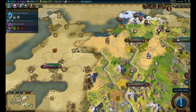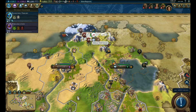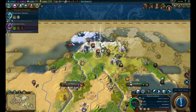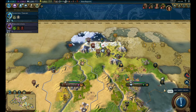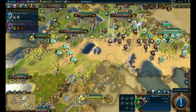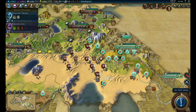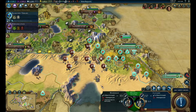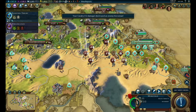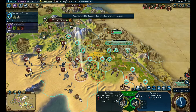You are going to go north. Heal this guy up, just fortify. You're going down here - let's deal with some of these horsemen. Take this guy out - got that promotion, very nice. You attack this guy - very nice.